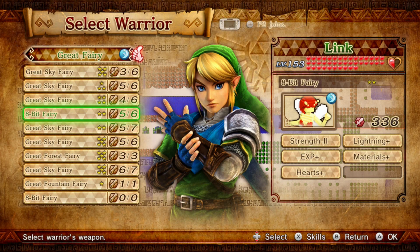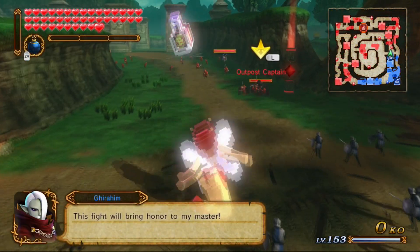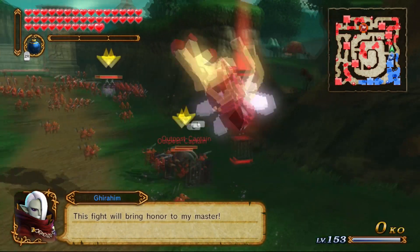Welcome back to another Hyrule Warriors gameplay video. We're going to be doing the final 8-bit weapons for the next couple videos here. Starting off with, you guessed it, Link with his 8-bit fairy. So sit back, relax, I hope you enjoy this gameplay of Link and his 8-bit fairy here in Hyrule Warriors. Alright, here we go - Link and the 8-bit fairy.